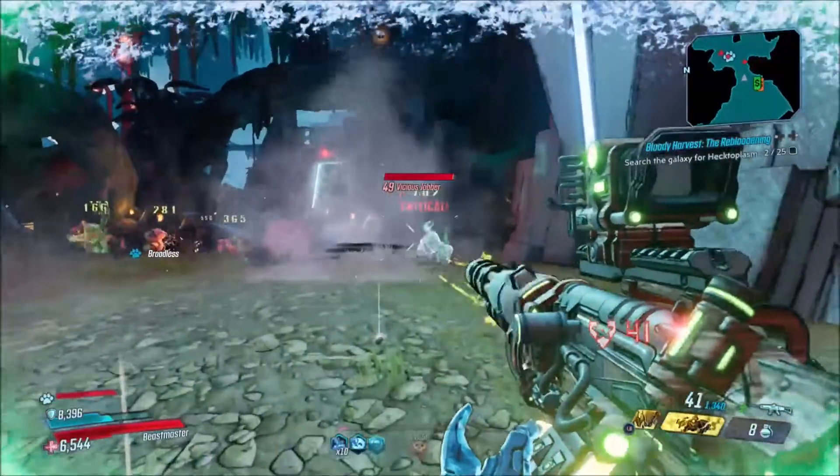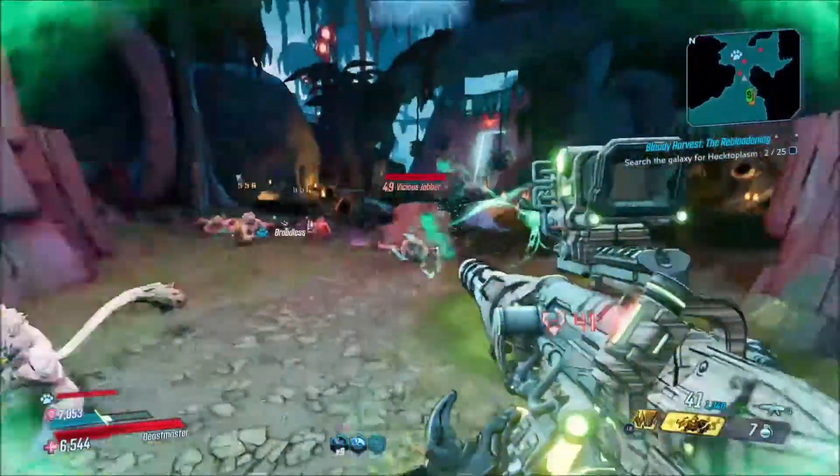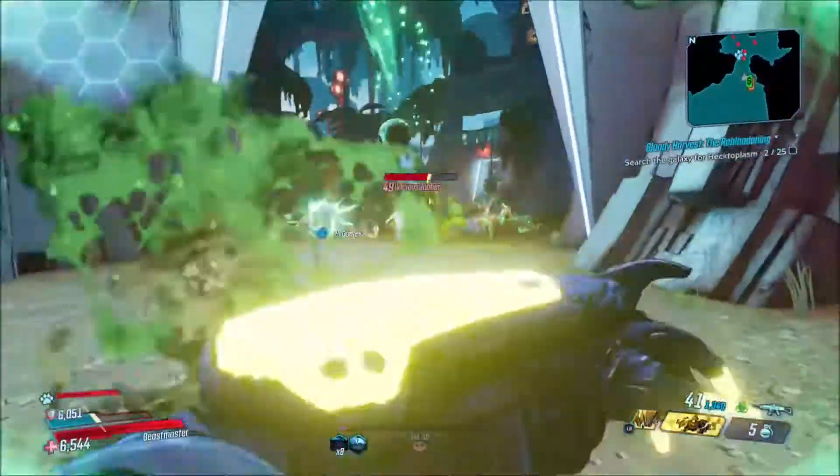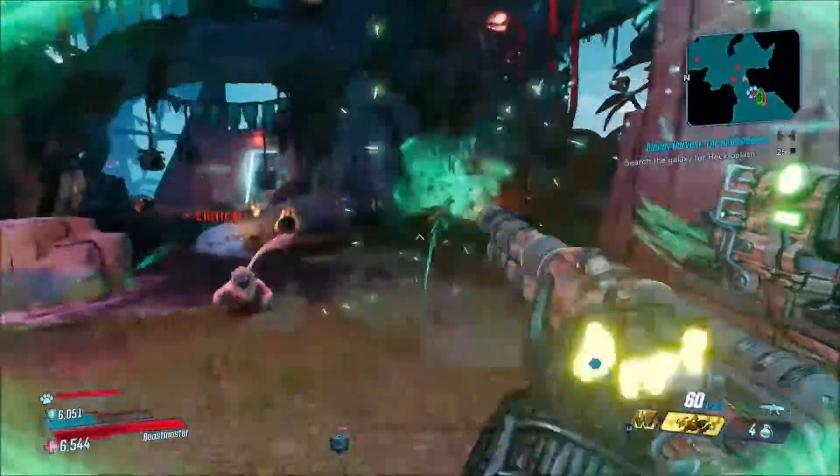Whenever you throw this grenade, it impacts whenever it hits. When you throw it, it shows a green skull, and then after it impacts, it spawns a bunch of other skulls that also go out and attack stuff as well.